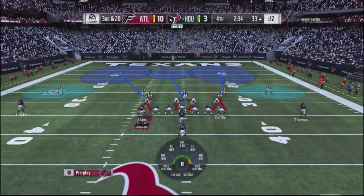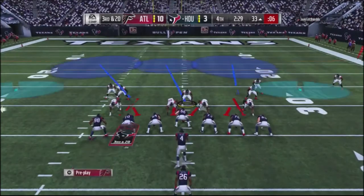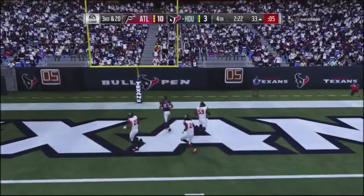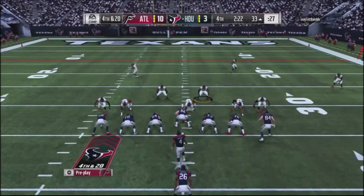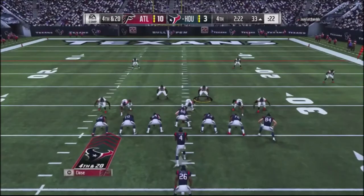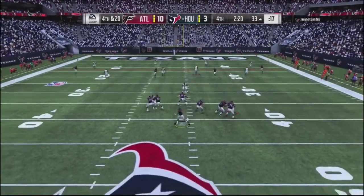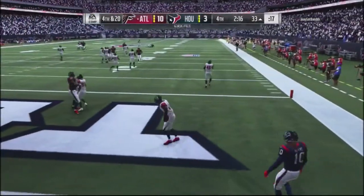I go into a different look with the safety blitz — a Cover 2 shell, blitzing six. He blocks seven running only two routes, throws it up in the middle. Thomas drops the ball in the red zone — he's forced to go for it on fourth and 20. I drop into Cover 4, put everybody over the top, spy up my tackle, but he just chucks it up and I pick it off in the red zone.